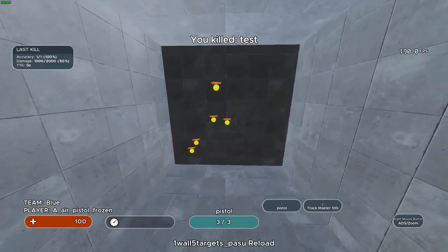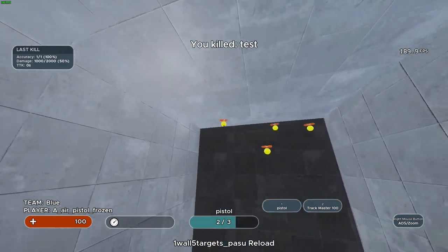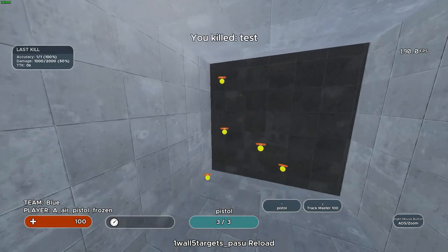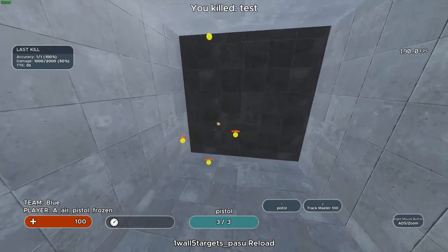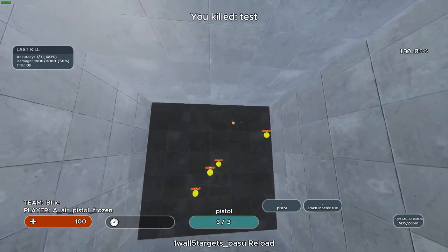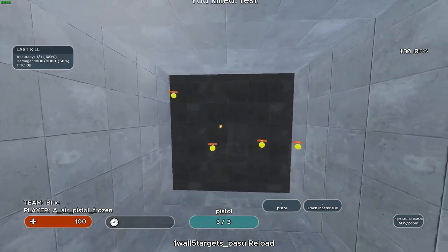This scenario would specifically improve your accuracy with single shot weapons such as the Wingman, Scout, and any of the snipers. You'll rarely ever use only one aspect of aiming. In Pass 2 Reload, you'll notice that not only am I focusing on click timing each target, I'm also trying to switch between each target as quickly as possible. I like to give some advice on click timing in general and then show how it translates into Apex Legends.